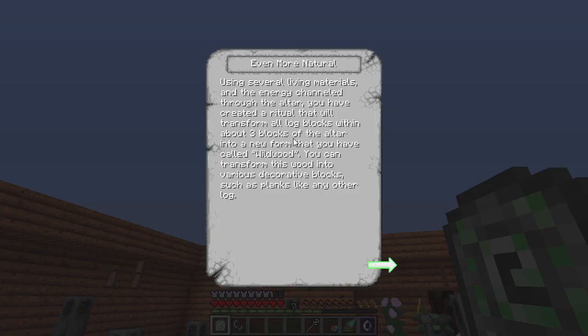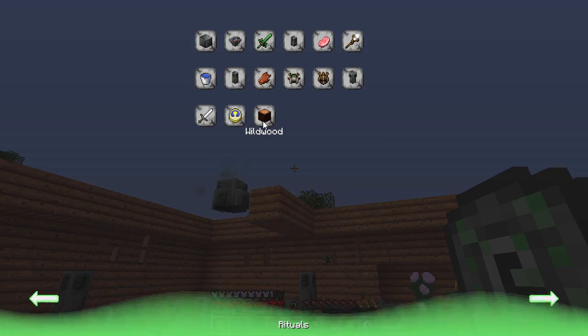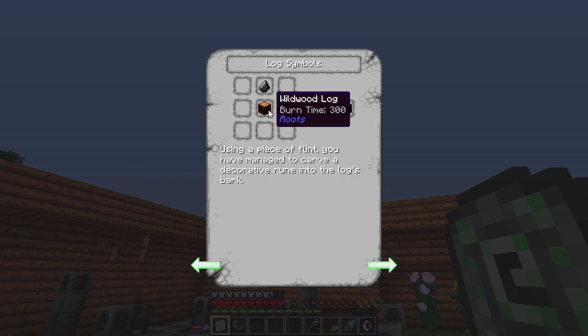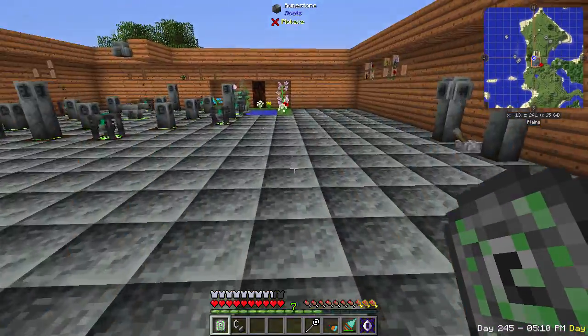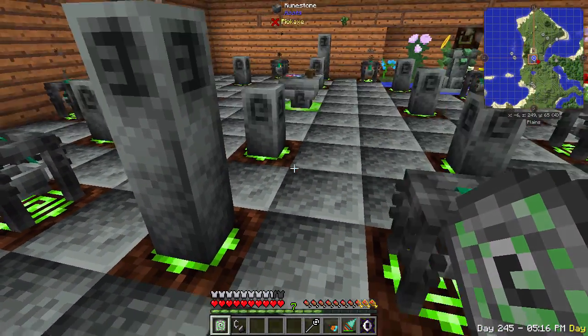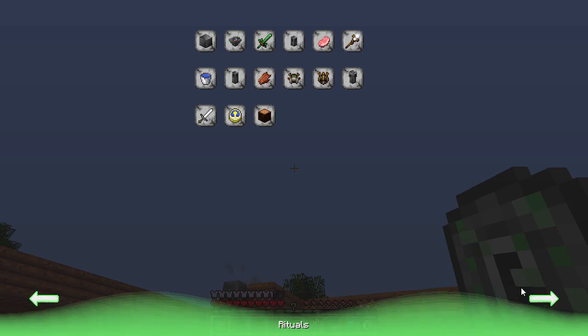The last ritual is Wild Wood, which transforms any blocks within three blocks of the altar into wild wood. It takes vines, glowstone, verdant sprig, and all the different types of wood. You get wild wood planks, wild wood logs, and wild wood bark symbols. This is what I've made this house of — these are really cool little things you can build for decoration.